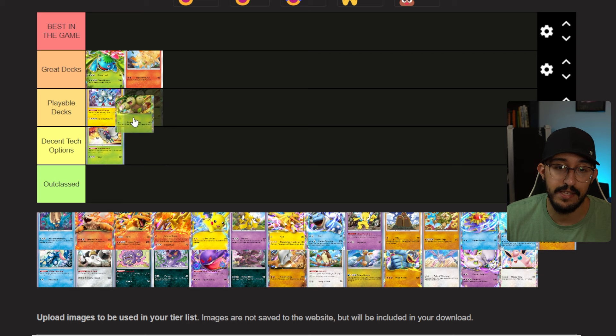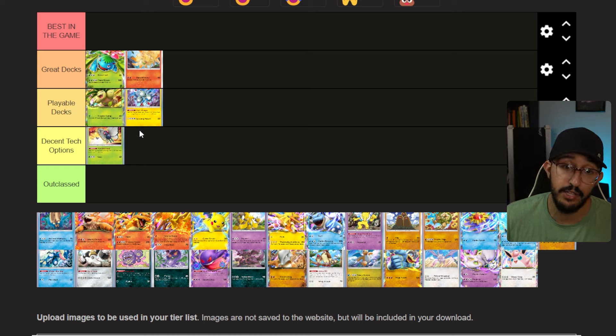Next up is Exeggutor — typically run with things like Venusaur, maybe Butterfree or Victory Bell. I'm going to put it at the top of Playable Decks. Keep in mind this is the starter EX Pokemon if you choose the Charizard pack, so if you're a brand new player wanting a playable EX, Exeggutor might be a good pick. For one energy you could potentially deal up to 80 damage, and it has pretty decent HP to boot.